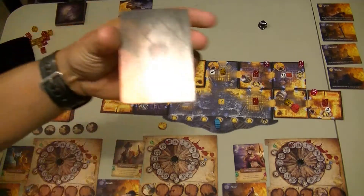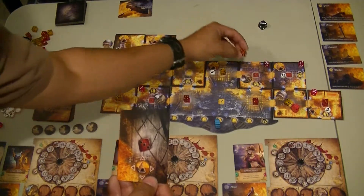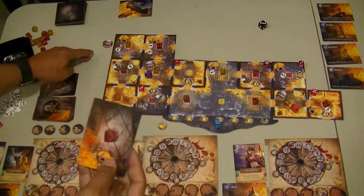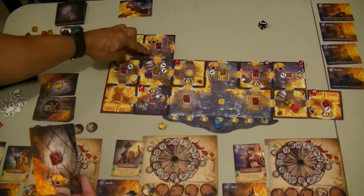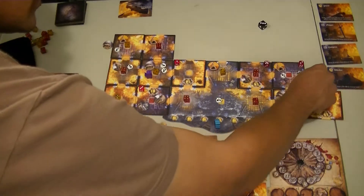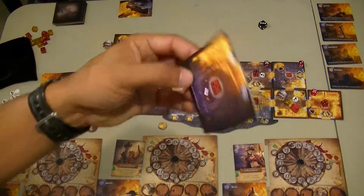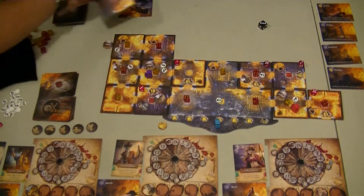So now we get our revenge card, which is a three red. All my guys are going to move. This one doesn't have fewer. This one does though. This one has fewer. This one has fewer. That one has fewer. All my guys are going to move. So it's a three with only one exit, so we'll place it up here.